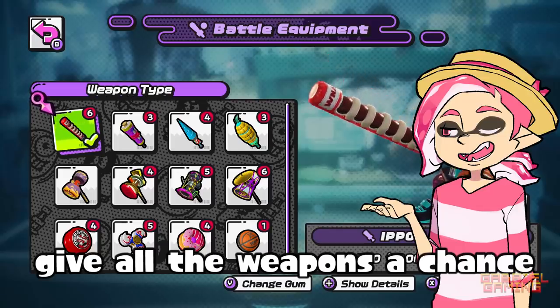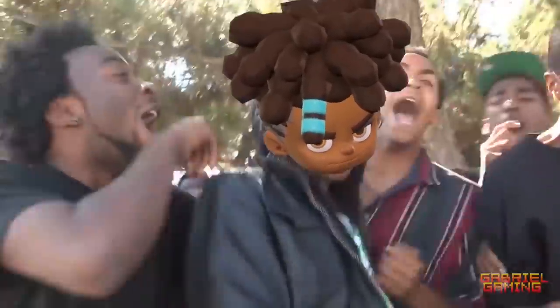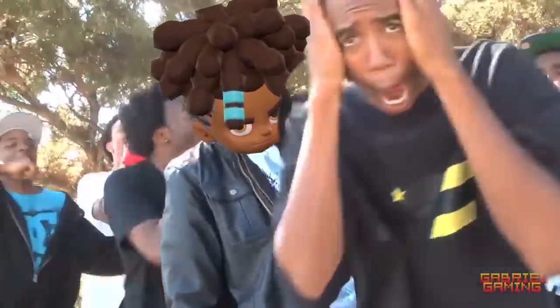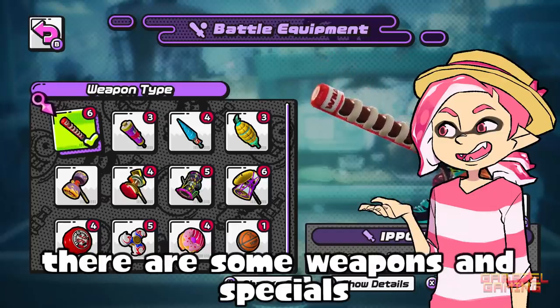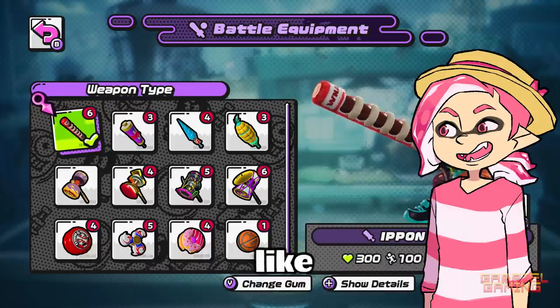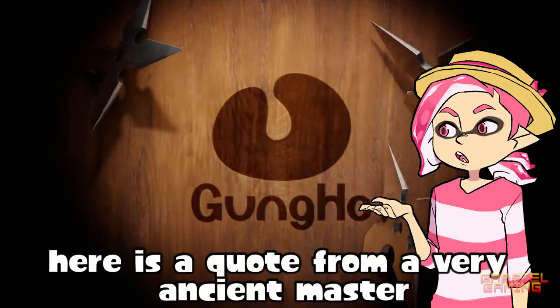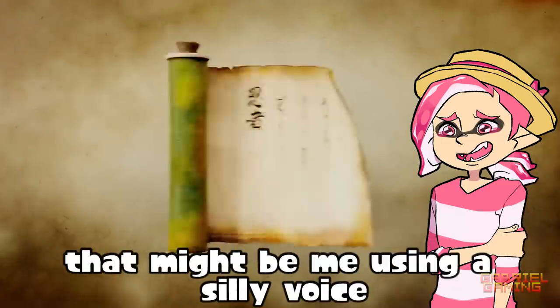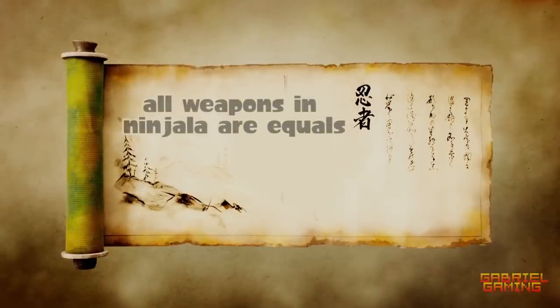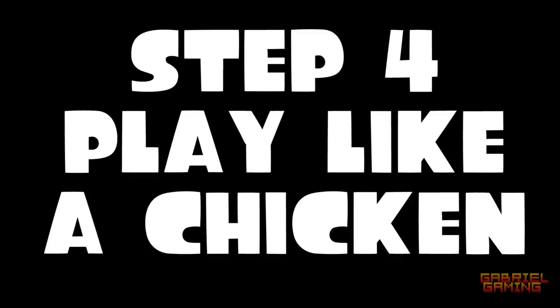Step three: weapons. Give all the weapons a chance — is what I would say if I was bad at the game. In all seriousness, there are some weapons that are much easier to learn and use. And if you're still not sure what to pick, here is a quote from a very ancient master — that might be me using a silly voice: all weapons in Ninjala are equals, but some are more equal than others.